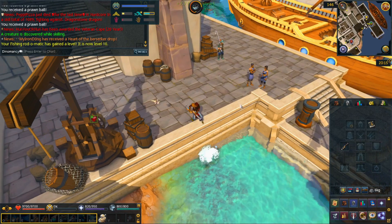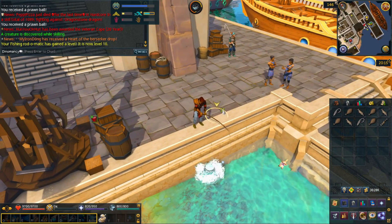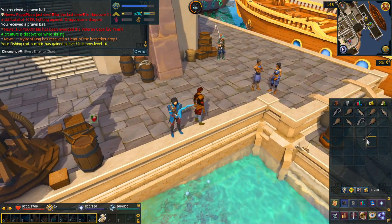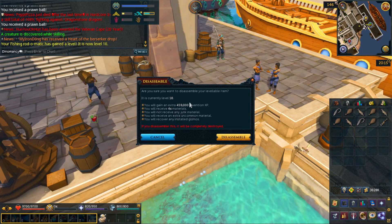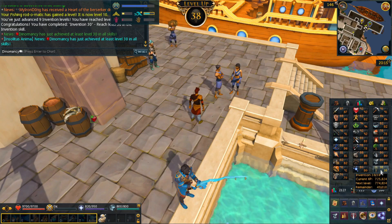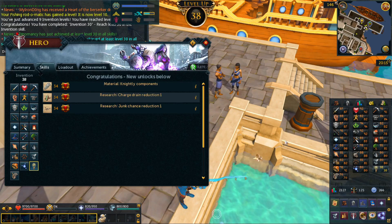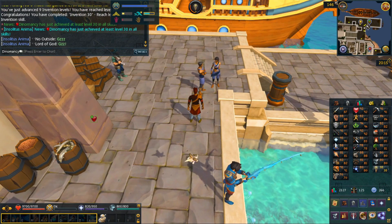We just hit level 10 on our Fishing Rod-o-Matic - the first one, hopefully the first of many. I don't remember how much XP you get for disassembling a level 10 item, but we're about to find out. It looks like we're going to get 459k Invention XP - that's sizable and that's going to get us all the way up to level 38. So we've hit level 30 in all skills and we're getting pretty close to level 40 in all skills as well.